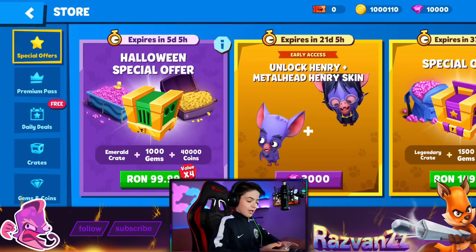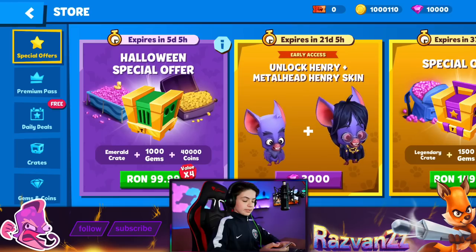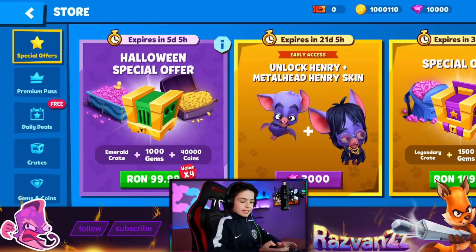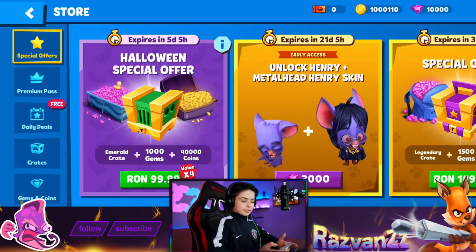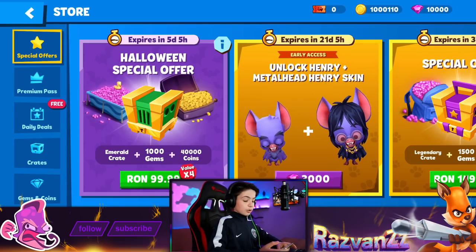There's the offer. Unlock Harry plus his skin — the Metalhead Harry skin. So you're getting the character and the skin, as always, at 3,000 gems. That's just basic at this point. Character and skin. I like Henry. He's pretty goofy.